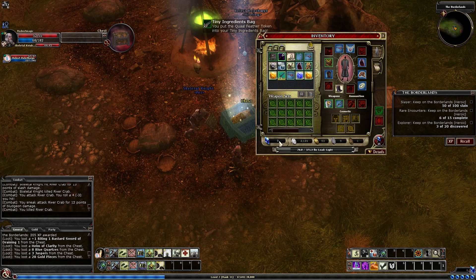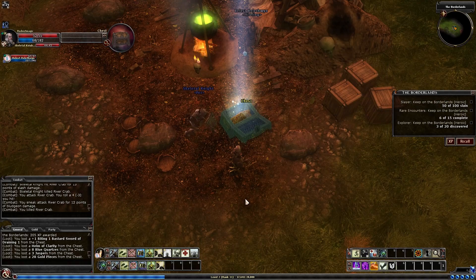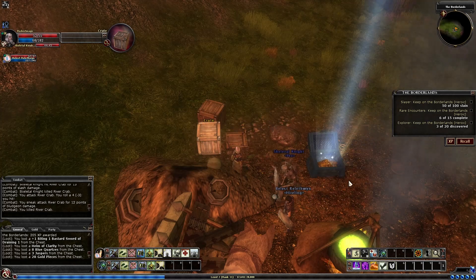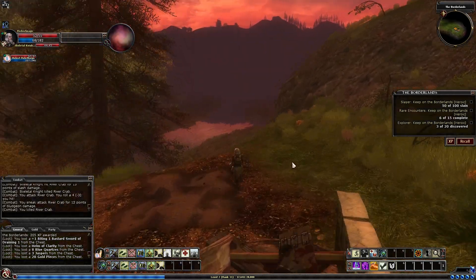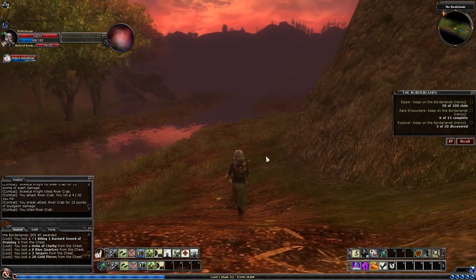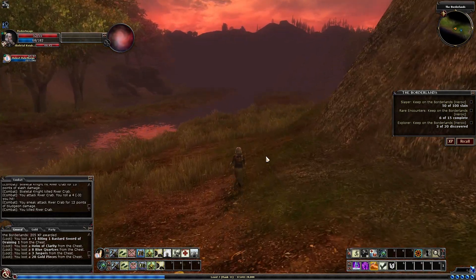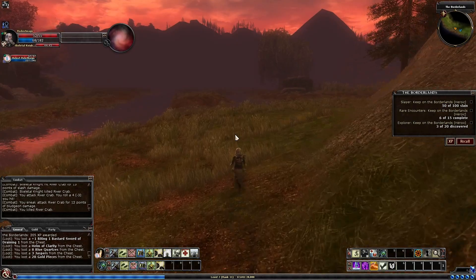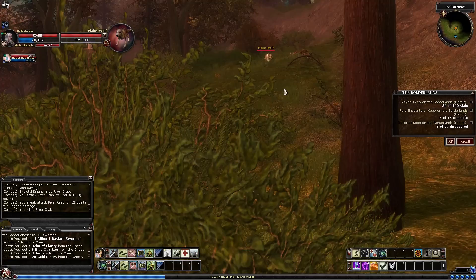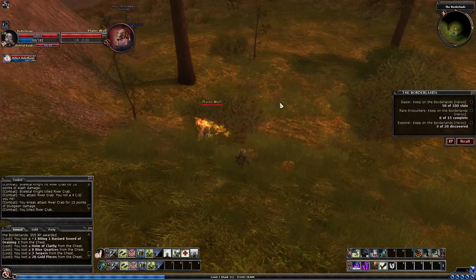We got another one — what are the odds? And another coal feather token. So if I'm farming them, I'll slot my feather tokens in the hotbar so I can see them tick up as I collect them. I'll do one more rare encounter before I wrap up, because I can acknowledge this might be a little boring to watch. I could even speed it up in the video editing process, but I don't know if I will. Still, it's useful information.